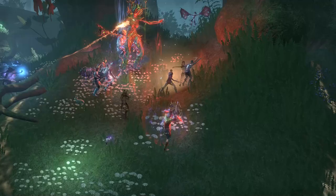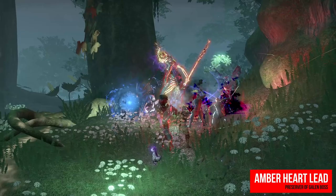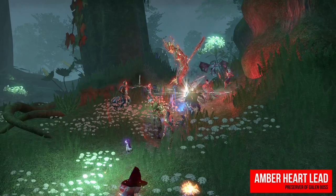Now I will explain where you can find all 10 leads for the Barkwood Blessing Skin. The Ember Heart lead can drop from the Preserver of Galen boss in Galen. This overland boss is quite special since it is roaming around in Galen and does not have a static spot. Also this boss can be quite tough and it is meant to be defeated with a group of people.